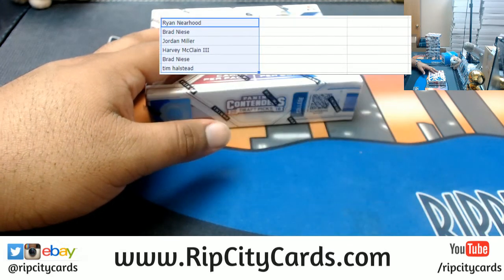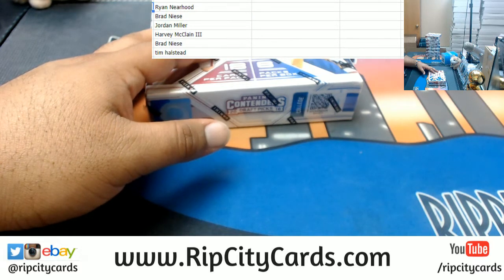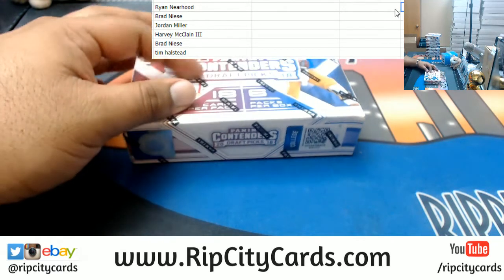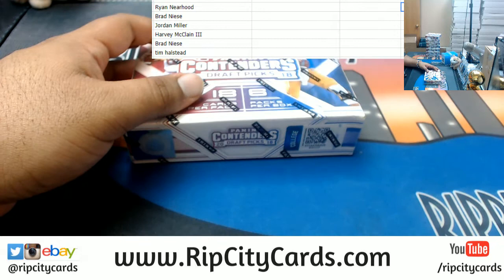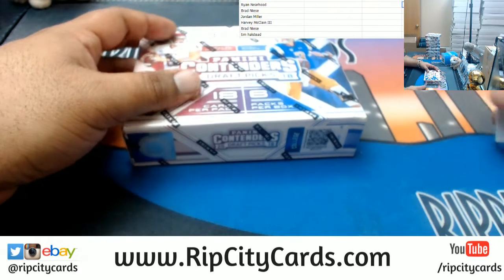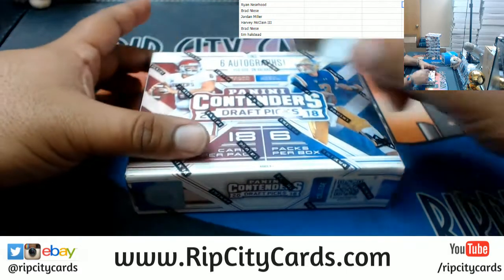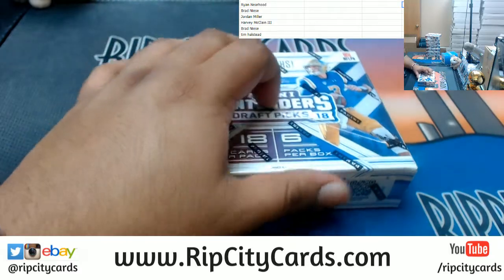So as you can see: Ryan with the first pick, Brad the second pick, Jordan third, Harvey fourth, Brad fifth, and Tim six. Here we go. See what we got — good luck. Any parallels that aren't autographs, we will random.